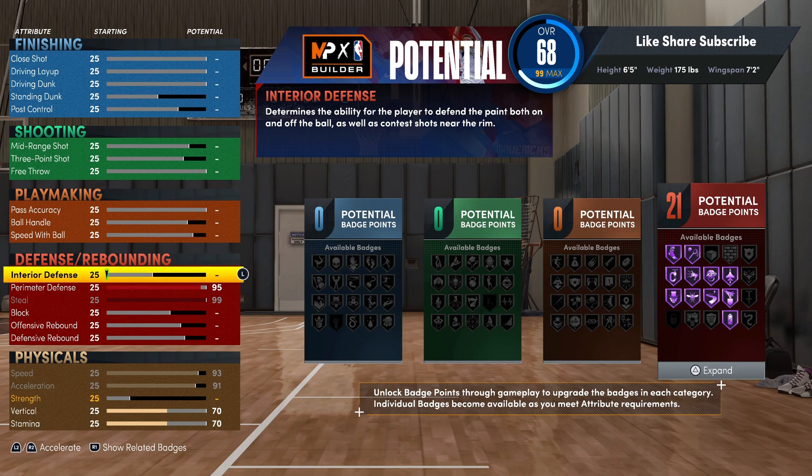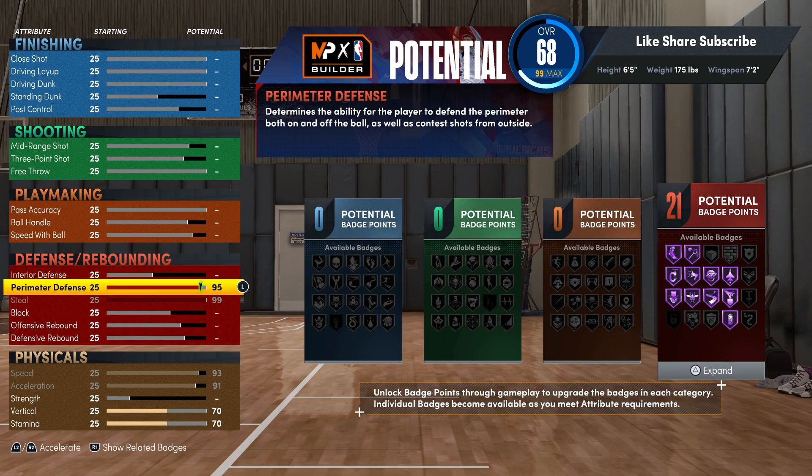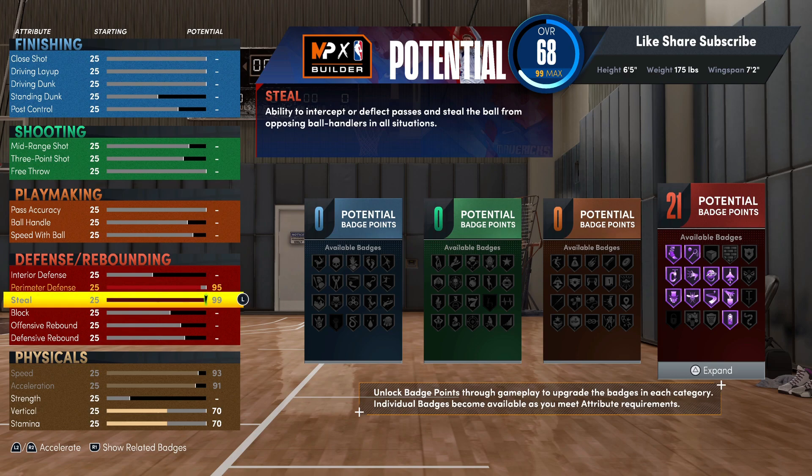Steals are overpowered right now. The higher you put your steal rating, the more cheesy the steals are. You don't have to be at 99 exactly to get a lot of steals, but being at 99 it's like you're in a class by yourself — it's just crazy. You get steals without even trying. Whenever the ball comes past you, you're snatching it.